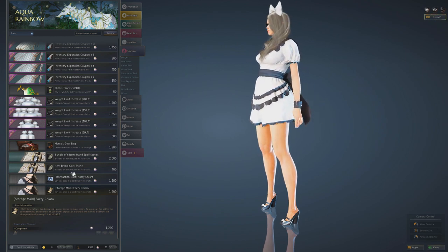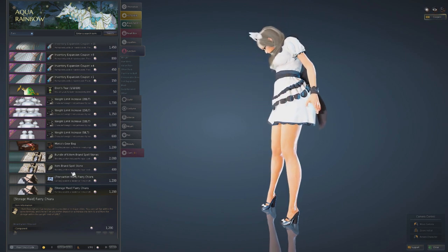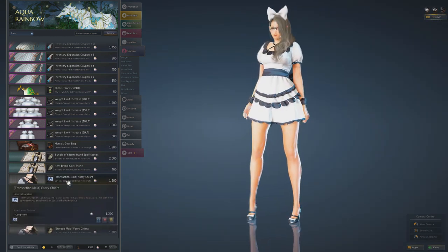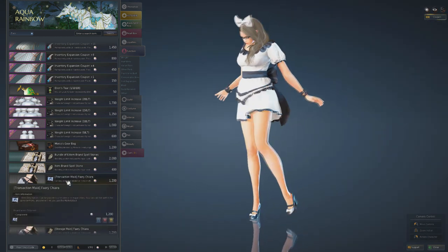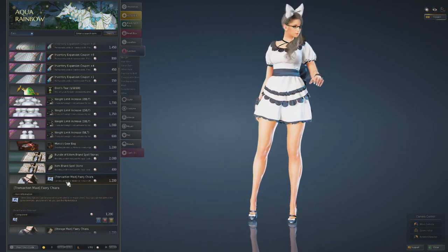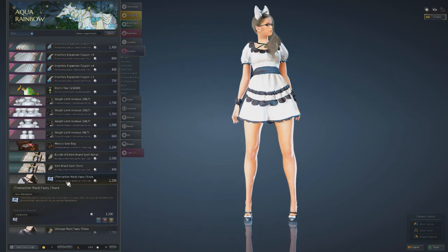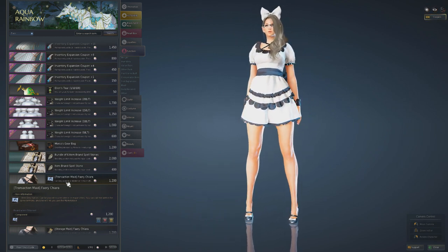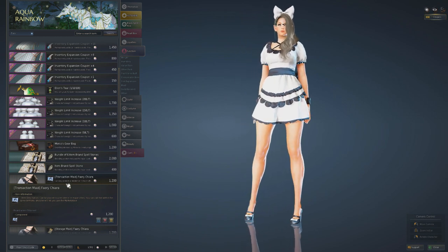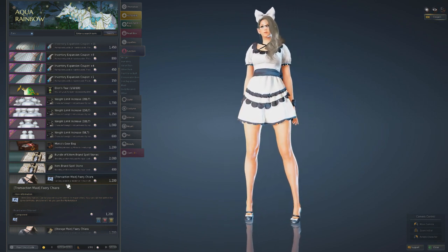People use these maids to access their storage to take out potions, put in money, or repair gear - basically so you never have to go back to town and can stay out grinding. Transaction Maids are also great for posting items you collect, like a Red Coral Earring from Pirate Island, straight to the marketplace - so your inventory never fills up.